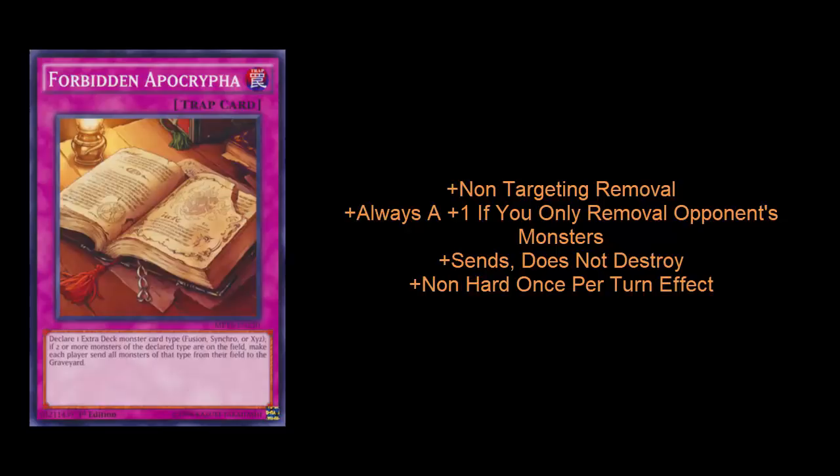However, if you use this card going first at the right time against a Fluffles or Karakuri player — wait for them to have multiple big boss monsters on the field — this can be a card that essentially ends their turn or causes massive disruption. Also, it is not a hard once-per-turn. So even if you open with multiple copies, if your opponent keeps trying to power through your back row, it's a card you can use multiple times to disrupt them.